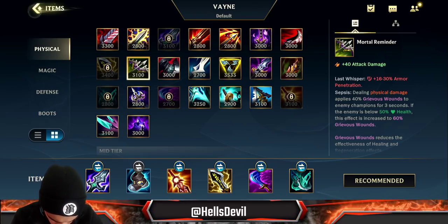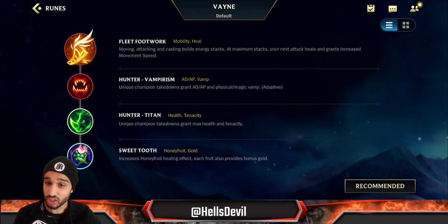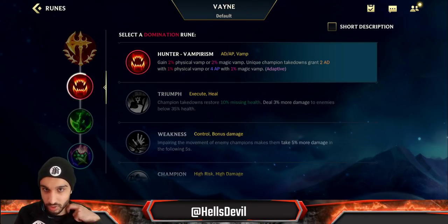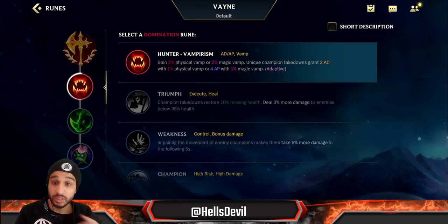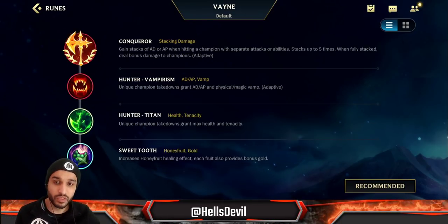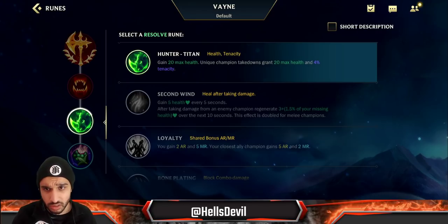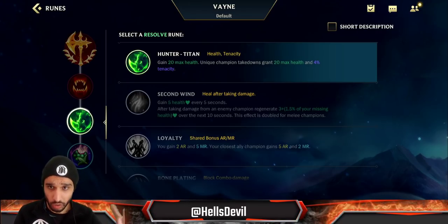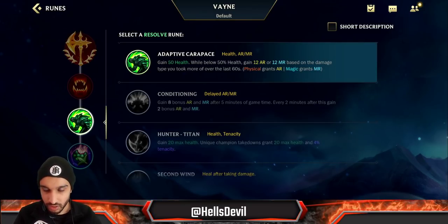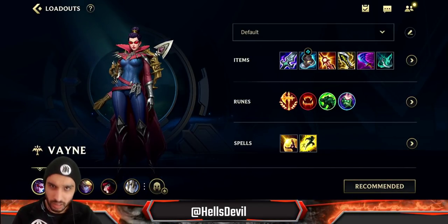For runes: Conqueror 95% of the time. If you're new to Vayne, Fleet Footwork is good for sustain, but Conqueror is the real deal. Second rune: Hunter Vampirism — early game Vayne kind of sucks, but Hunter Vampirism accelerates your power in the mid and late game, and the sustain during teamfights is amazing. Third rune: Hunter Titan against CC, which you'll go about 70% of games, or Adaptive Carapace if they don't have much CC. Fourth rune: Sweet Tooth — always go Barrier and Flash.